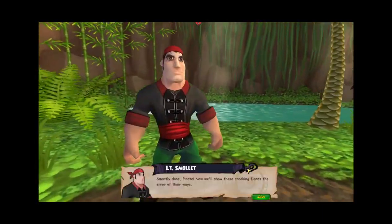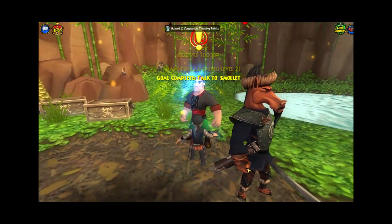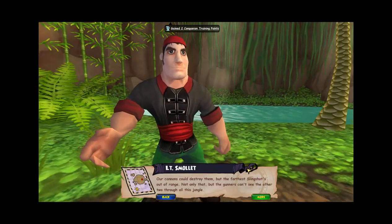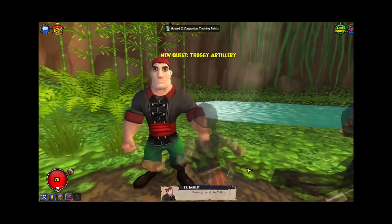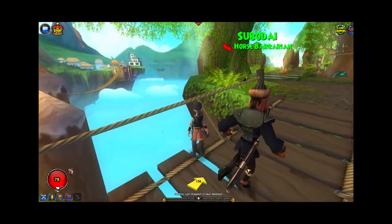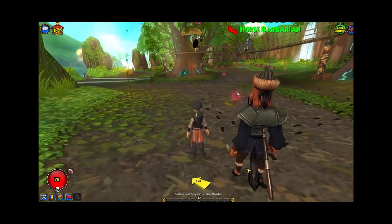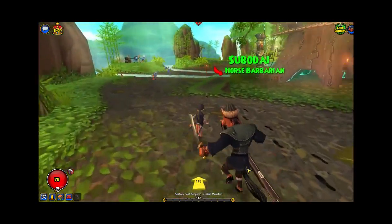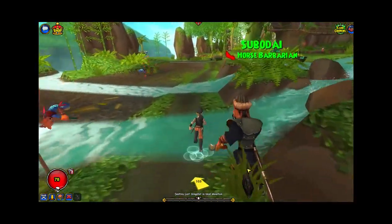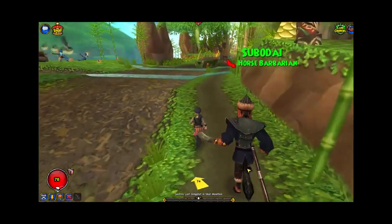I use her on my max level witch doctor — well, not quite max level. Bonnie Anne isn't very good at first, but once you get her to become a Fox Highlander and a Fox Sniper and all that, she becomes pretty good. A lot of people use her. They also use a companion from the Empire Bundle called Nazika, who is pretty overpowered. Every class gets a class-specific companion — Swashbucklers get Van Flanders, Buccaneers get Peter Quint.